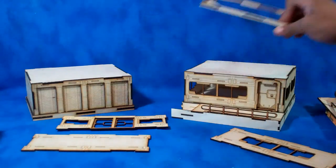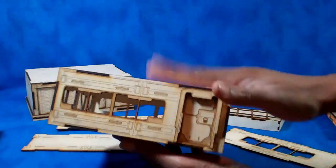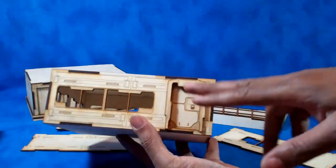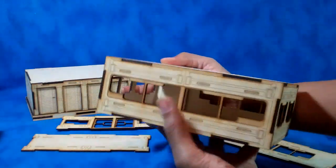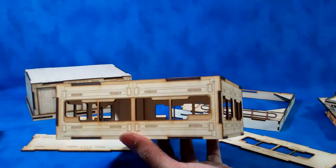You also have a base floor module, which is what this one would be. So this is one example of it where you're going to have two windows, a single offset door, two side windows, and then there is a large rear window one.